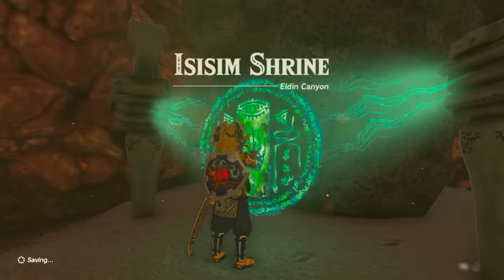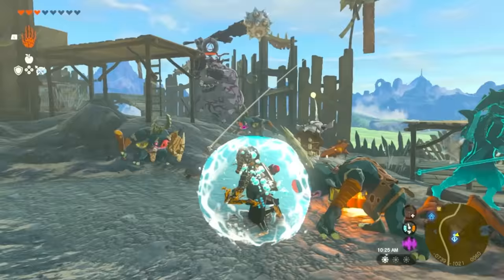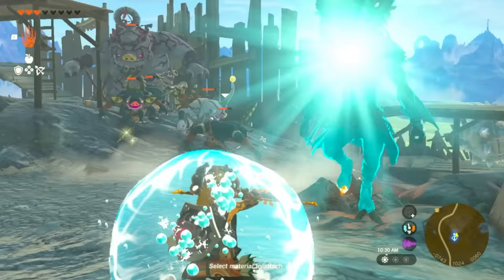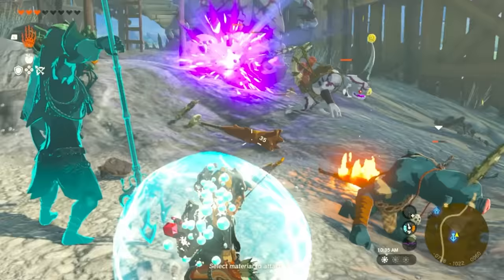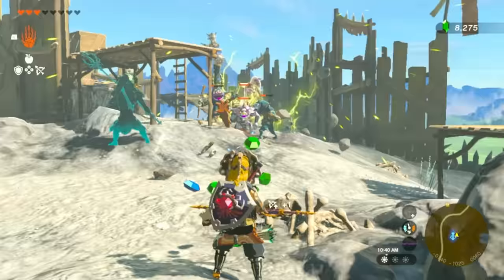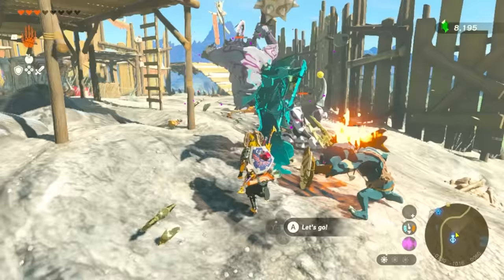Something I wanted to test: when you make the water bubble and shoot an electric item or monster part at it, what's the damage? I shot a regular arrow first to see the baseline, then I aimed using something electric like yellow Chuchu jelly — look at that area of effect, that's a lot more damage. Using electric affects a much larger area. I also tried without the water bubble and it's not nearly as much. So keep that in mind — a good trick when you have Sidon's water bubble.